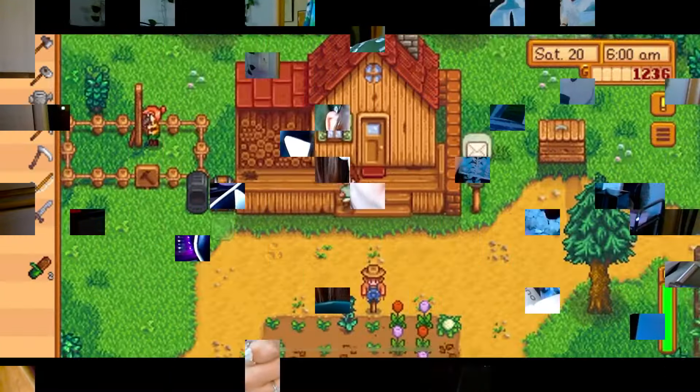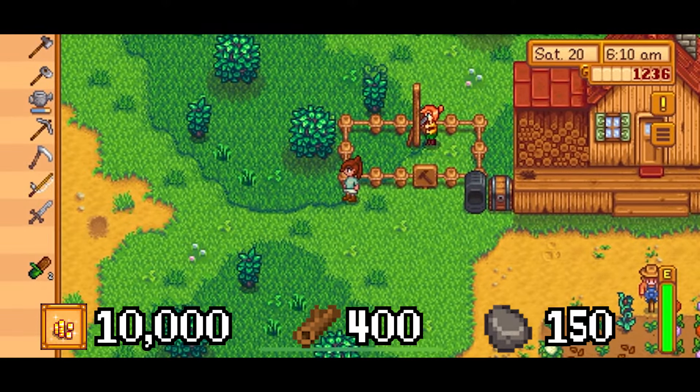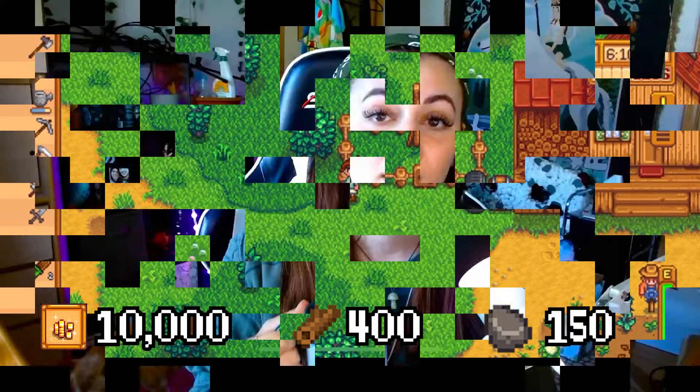Then you must upgrade that to a big coop. To upgrade it, you will need 10,000 gold, 400 wood, and 150 stone. The big coop can hold up to eight chickens, ducks, void chickens, dinosaurs, and gold chickens in total.